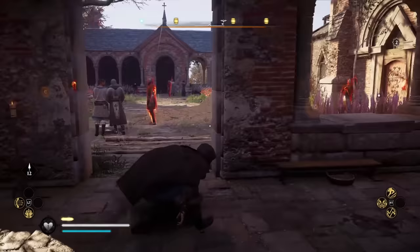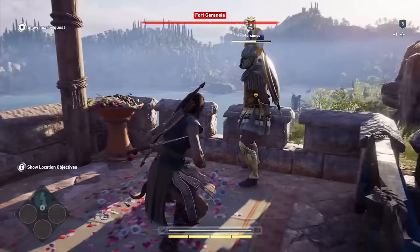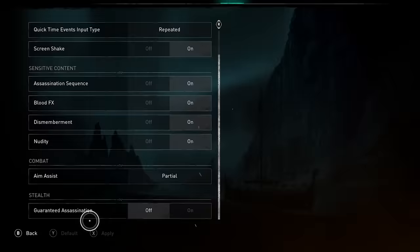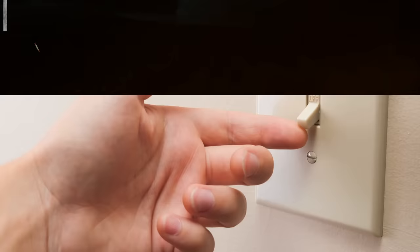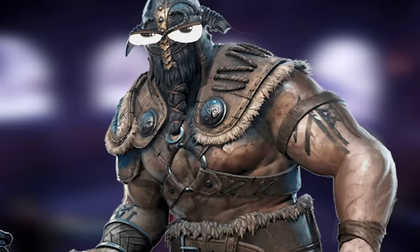As far as we can tell, the only thing that changes with stealth difficulty is how fast enemies notice you. There's a kind of hidden option for the type of person that gets annoyed when you can't kill enemies instantly with an assassination. All the way at the bottom of the gameplay tab, there's an option called Guaranteed Assassination. Turn that on and every time you do an assassination, the target is killed. They warn you it's not the way the game was intended to be played, but maybe you just don't want to worry about your assassination level.